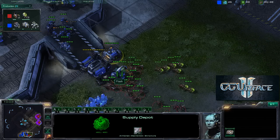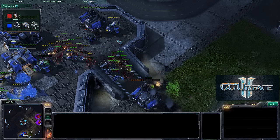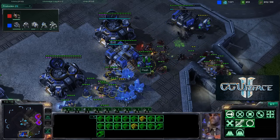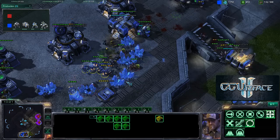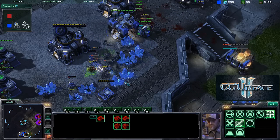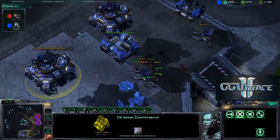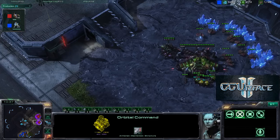The zerglings are going to come in and hit the tech lab. The banelings are busting the supply depots once again — he is busted. These banelings are going to come in, maybe once again on these SCVs. Oh man, that is a lot of kills. There are two more banelings and he's going to get everything except for one SCV. Flash is going to lift all his buildings. Oh man, that was great — that was so great.